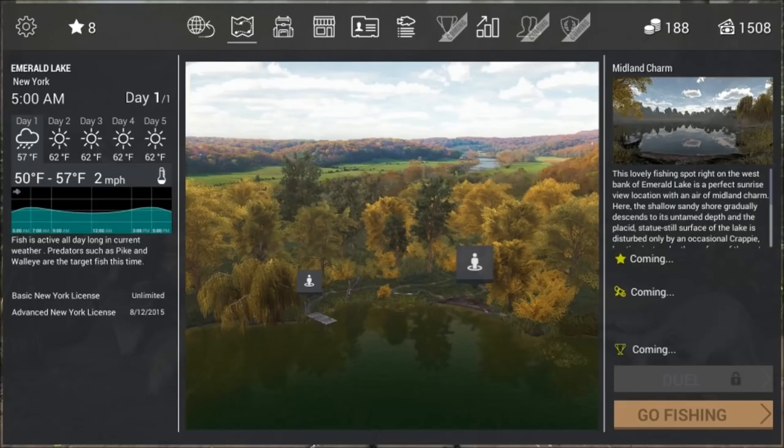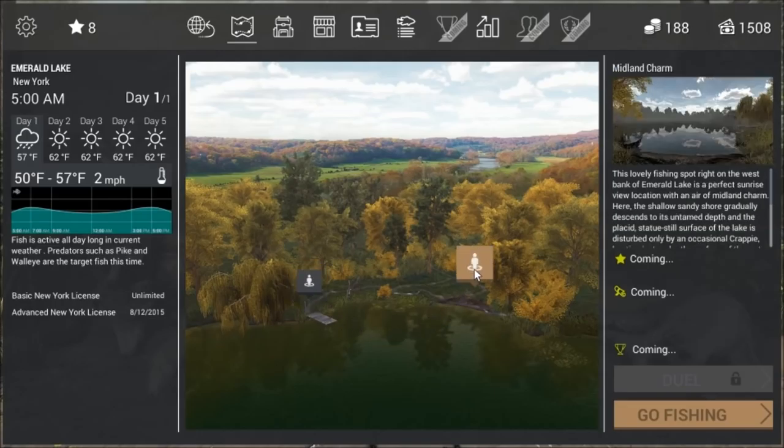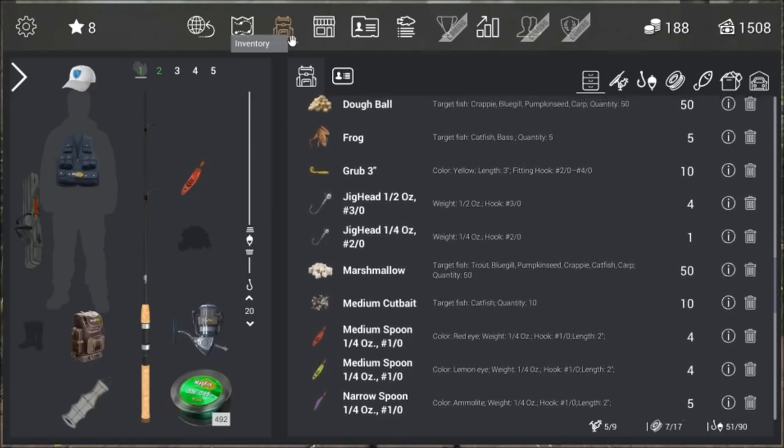Hi, this is Ron McTube. We're playing Fishing Planet, and today we're taking a look at Emerald Lake in New York. There are two pegs on Emerald Lake: one is Logs of Peace, and the other is Midland Charm. We're going to be fishing from Midland Charm today. I'm going to be trying to catch all the species in the lake using different techniques.